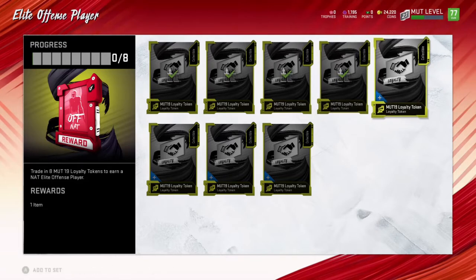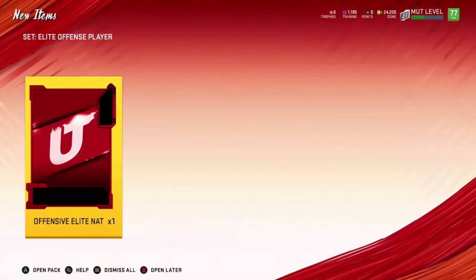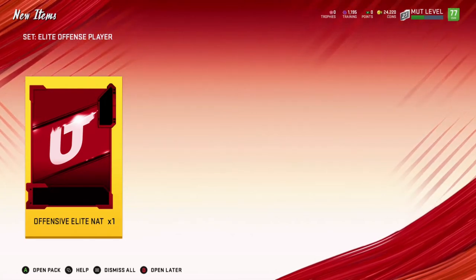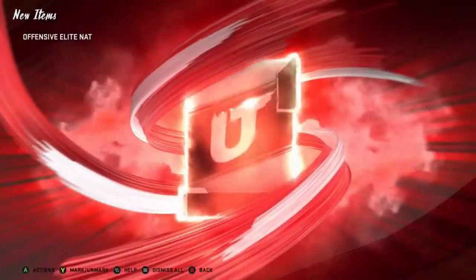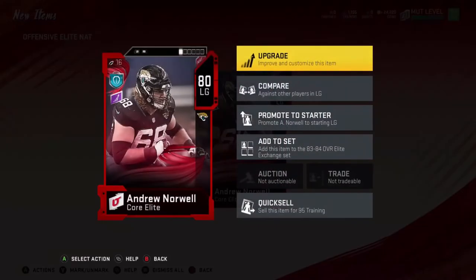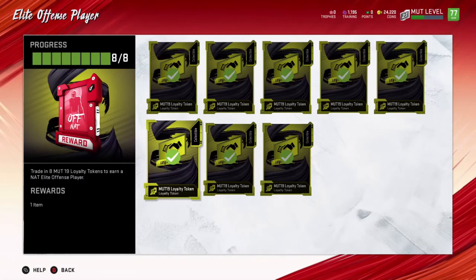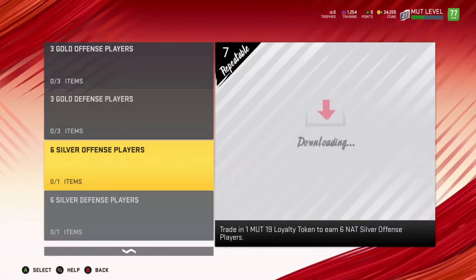This is one of the other things we had to do — month loyalty. I had 13 of them, so I decided to go with the offensive elite net. I got the gold players as well as a 10k quick sell and six silver players. For the offensive elite net it is 80 Andrew Norwell — not a very good pull, but he's going to be a starter on the squad. He's a good lineman, not that bad. He is a member of our squad now, plus the 10k quick sell.